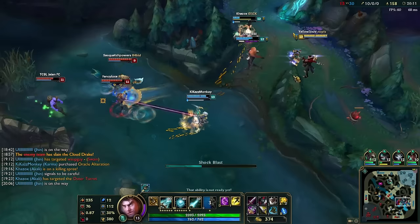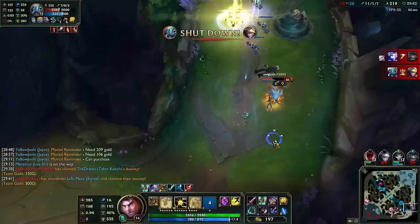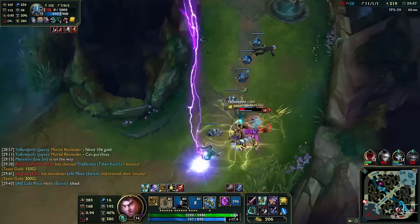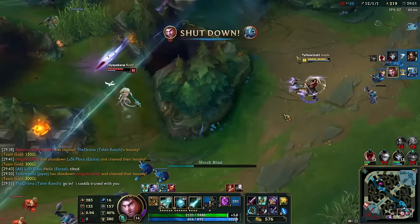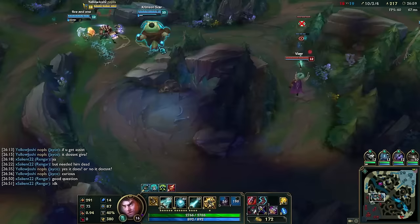In teamfights, Jayce isn't the best champion for a 5v5 situation, hence the reason why Jayce's late game is complete garbage. Your best bet in teamfights are skirmishes that are very scattered and not grouped up, which gives you the ability to start eliminating champions one by one by switching from your cannon form to hammer form to release your full combo onto a single target. But if you're forced to fight a full teamfight, it has to be a calculated one. So let's go over some scenarios.